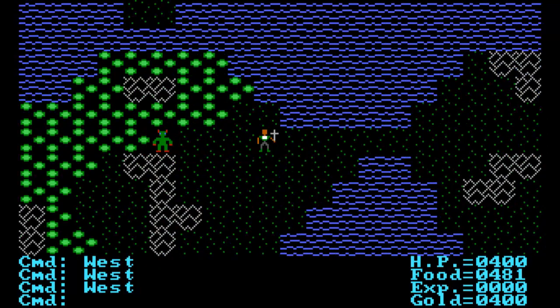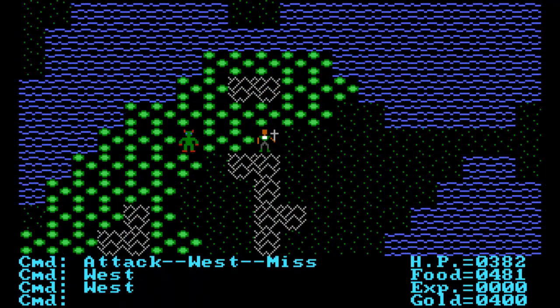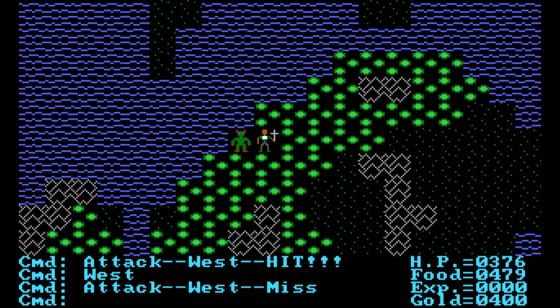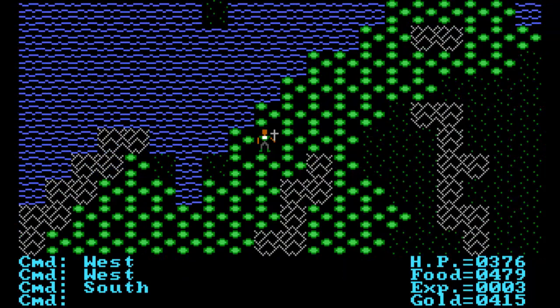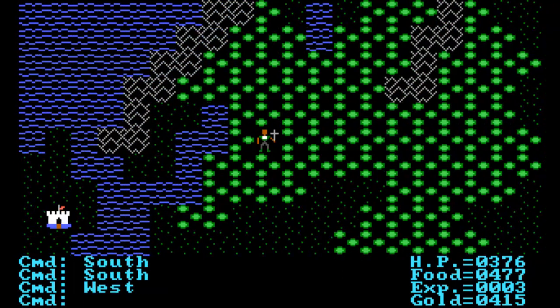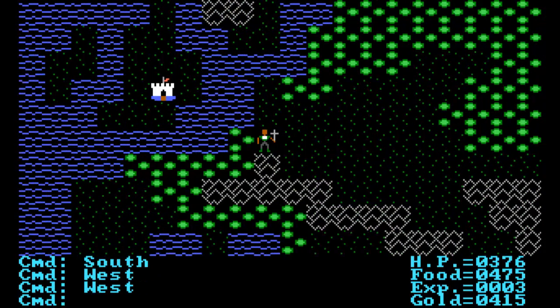It looks like we've met an orc along the way. I'll try to attack him — he's running away. I think the loot that you get is a little bit random. Let's see if I can take out this orc. There we go, just by punching him. 15 gold, a little bit of experience. I don't think the experience actually does anything though — it's really just the gold, the health points, and the food that matter.